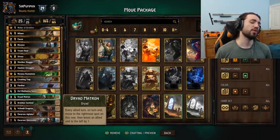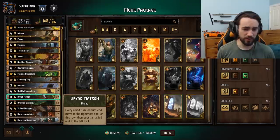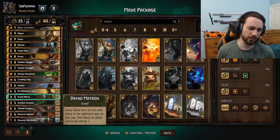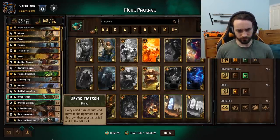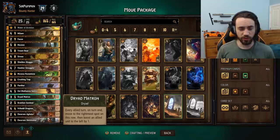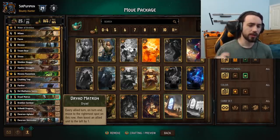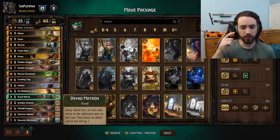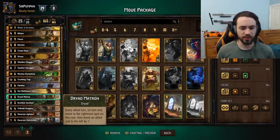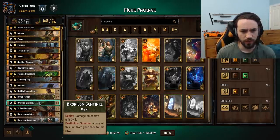I wouldn't suggest getting too greedy — you shouldn't hold on to all five of these cards and hope for the dream. The odds your opponent removes them are just not worth it. With Dryad Matron, if you don't have the other Dryad Matron you have to continuously put a unit to the right of it so it keeps boosting. You can skip one of these turns with Treant Boar — let's say your Dryad Matrons are on the back row and you want to play Crushing Trap. Time it so that when Treant Boar is on the melee row you move it to the back, the Dryad Matron procs on it, then you play Crushing Trap that turn. Very, very good card.